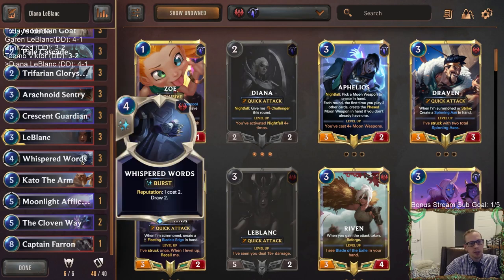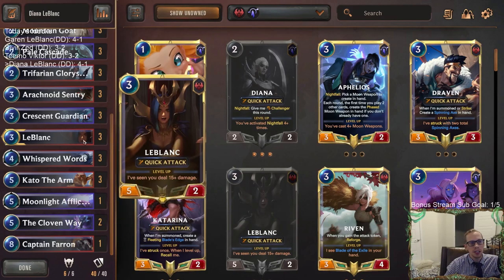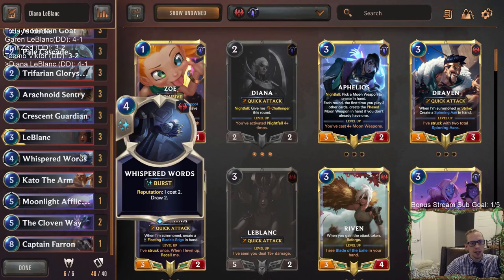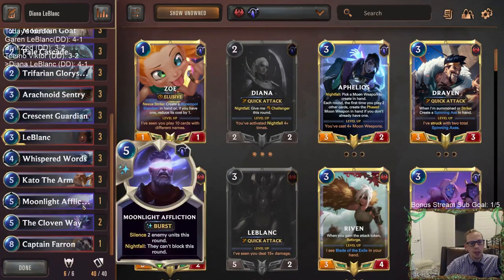Whisper Words is another card overperforming — LeBlanc with Reputation, turning on Reputation isn't too difficult, and then getting draw twos. Being an aggressive deck that has card advantage — Whisper Words also really overperforming. Moonlight Affliction was great too — lots of things to silence these days. Nasus is everywhere. Hush and Moonlight Affliction are looking great right now. We drew this one-of all the time and it was really important.